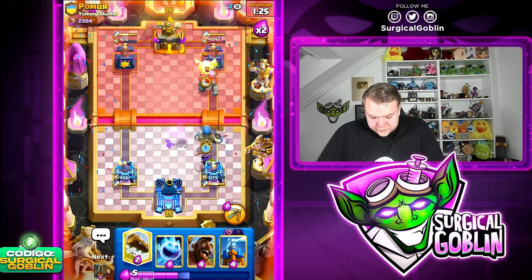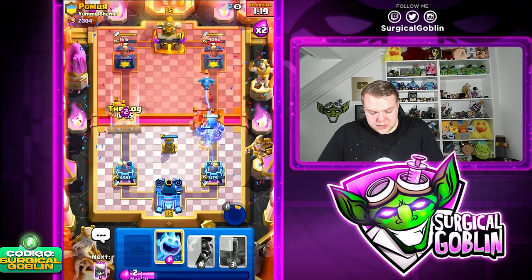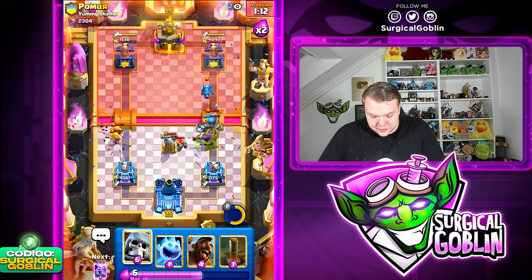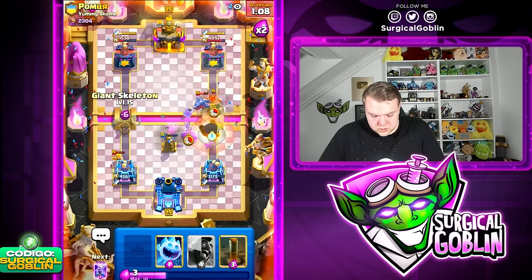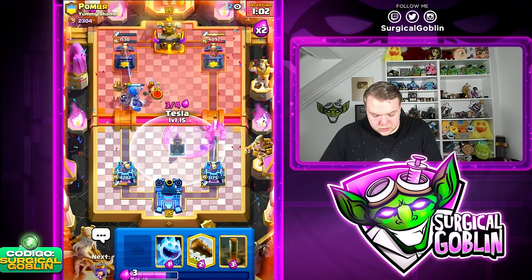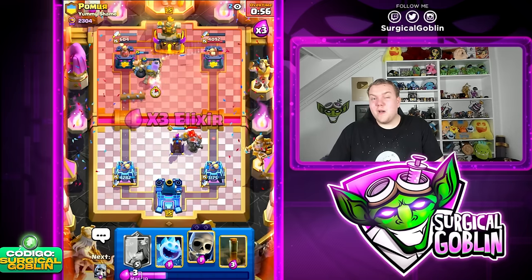Let's go Giant Skeleton first, then set up a Tesla. I'm going to pop the ability as soon as possible just to be annoying and force out some elixir. Then some Evo Skeletons towards the side as well. He does go with Zap and then this should be a pretty nice and easy defense. Let's go Giant Skeleton at the bridge — I don't think he has the best cycle right now so we can just go in and then afterwards defend this Golem with the Evo Tesla. The Hawk Rider is getting to the tower, he misses the Nado, and Hawk Rider is going to take the tower!